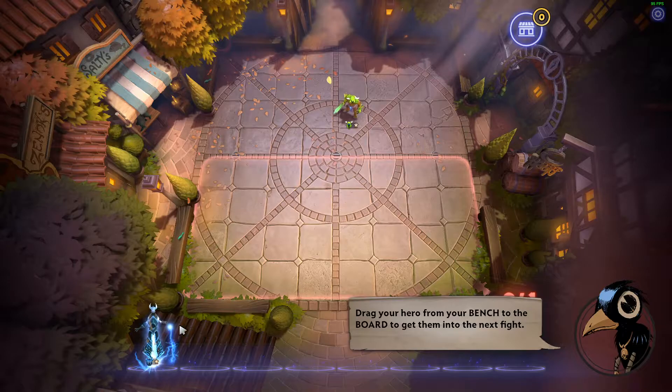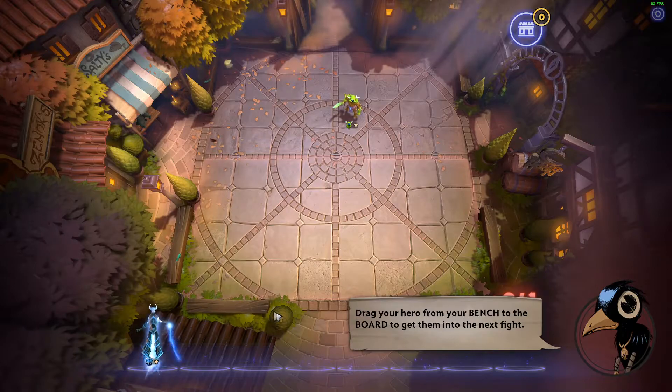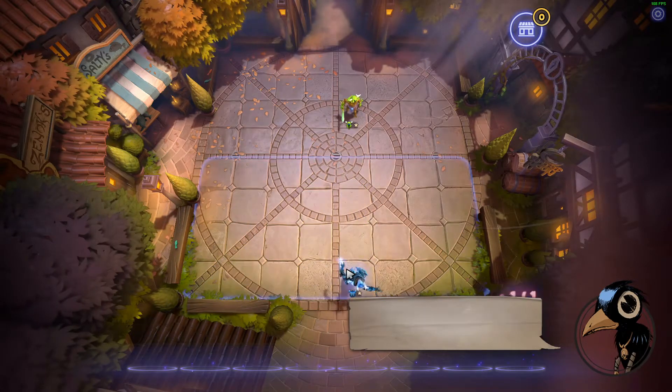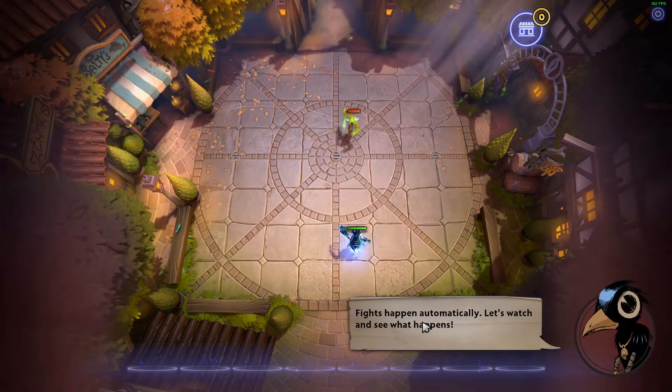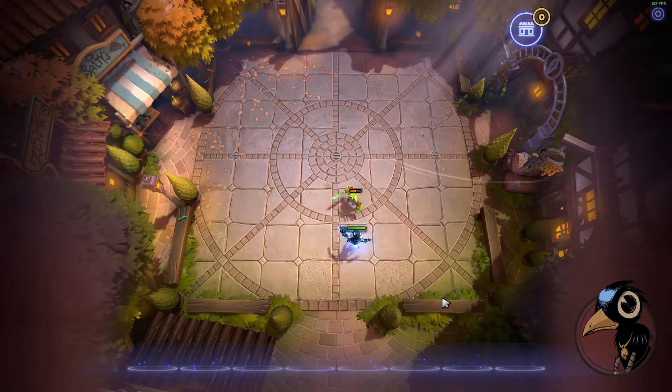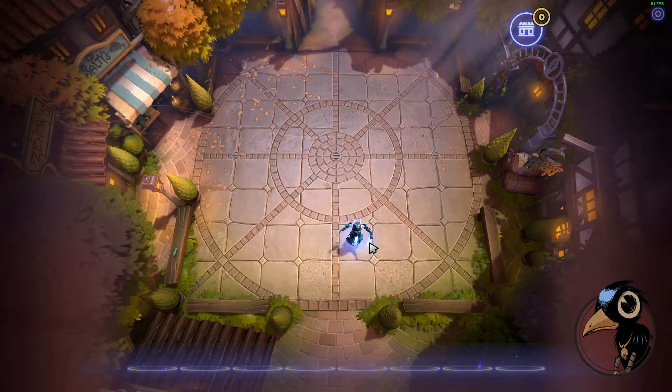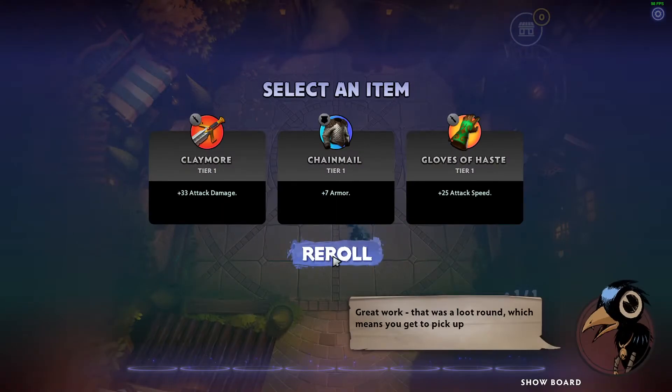Scary. Drag your hero from your bench to the board to get them into the next fight. Let's drag him in. Fights happen automatically. Let's watch and see what happens. Hey, that's cool.